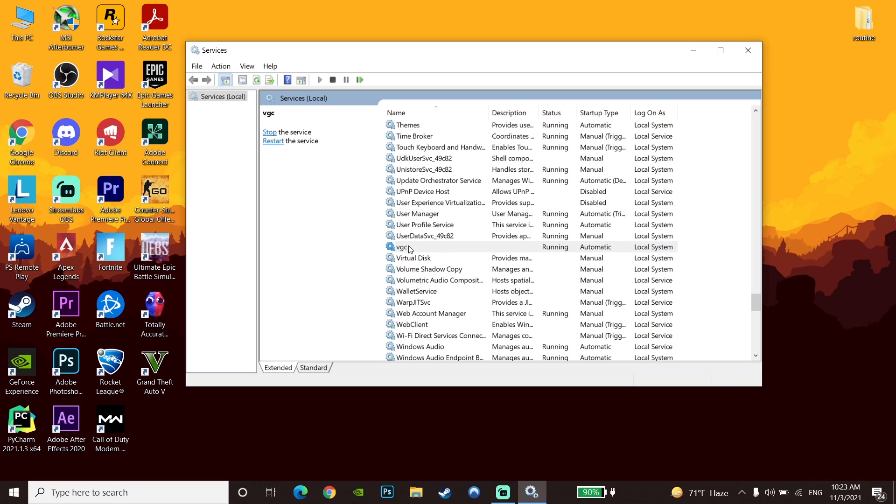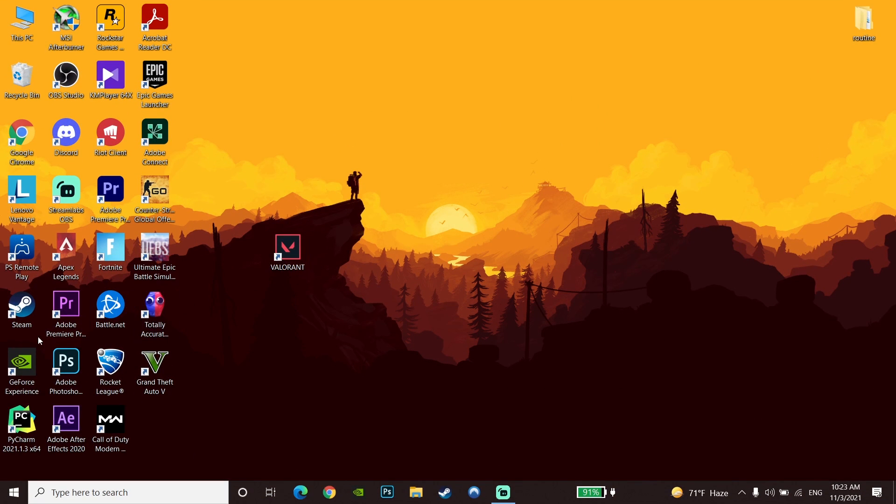For the last method, go and update your graphics card driver. If you have an NVIDIA graphics card, download GeForce Experience and update your driver to the latest version from there. If you have a different graphics card, search your browser for your graphics card name plus 'driver', go to the manufacturer's website, and update the driver. This is the last method to fix Valorant not launching, not opening, or not working.